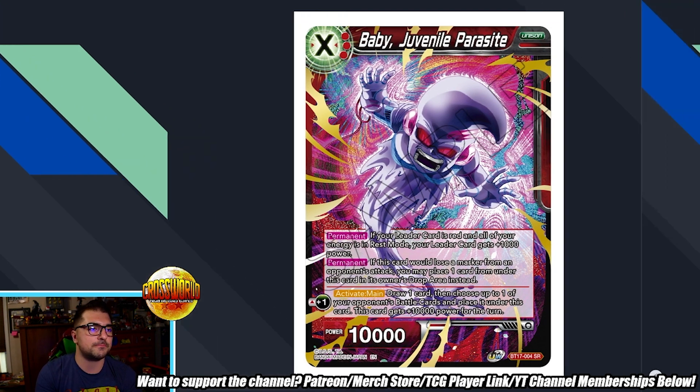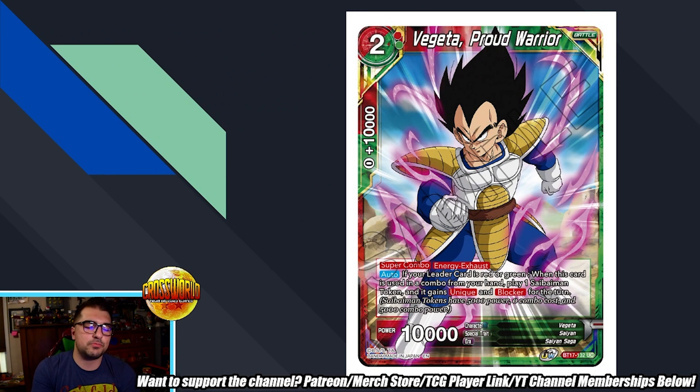If you're playing a red deck without the best unison for the previous card, you can easily splash Baby in. It's a tankier unison — you can put the Goku Pan Trunks SR under it to make it even tankier, and all the cards you absorb from your opponent's board act as defenses for this unison's markers. This is the first three-cost unison that actually has a playable effect, acting as removal every turn and drawing cards. Definitely a card to pick up for red players. Then we have Vegeta Proud Warrior, representing all the multicolor super combos — these are all uncommons, so very easy to pick up for less than a dollar per playset.